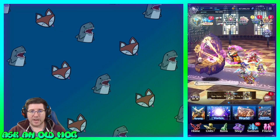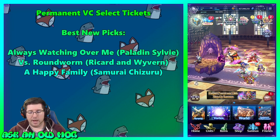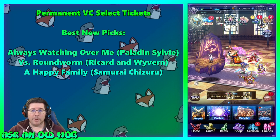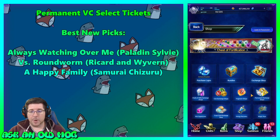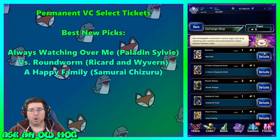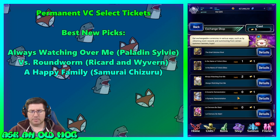Let's go back home and take a look at the next thing — the Permanent Vision Card Select Tickets. You get these every time you awaken a premium unit to EX2, and you might have a handful of them. They just added some new cards to the list. To find them, go to Shop, then Permanent Exchange Shop, then Ticket Exchange: Permanent Vision Card Select, and scroll all the way down to the bottom to see all the new cards added.